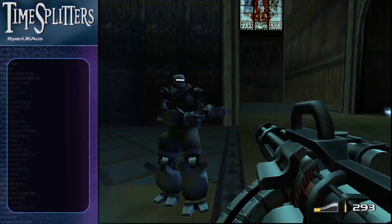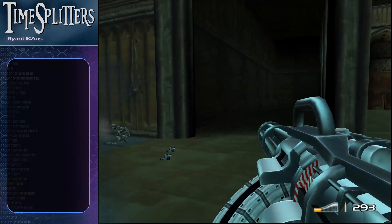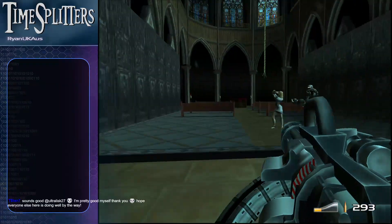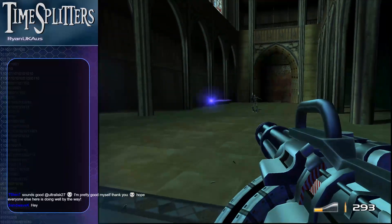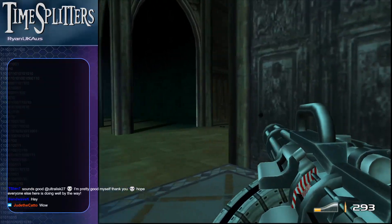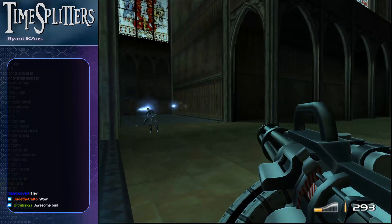This is now the new hunchback — though he's not holding his weapon even though he is using it, which is quite interesting. When these bots spawn in there's actually a set amount of lives and a set amount of how many can be there at once, so I've fiddled around with that.